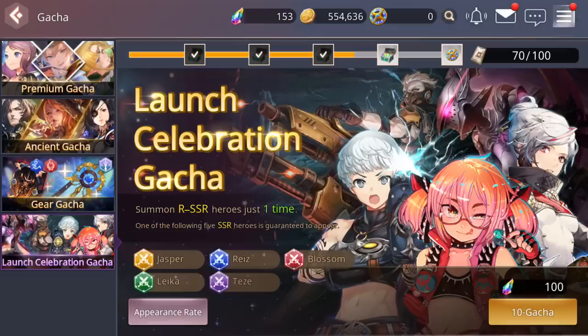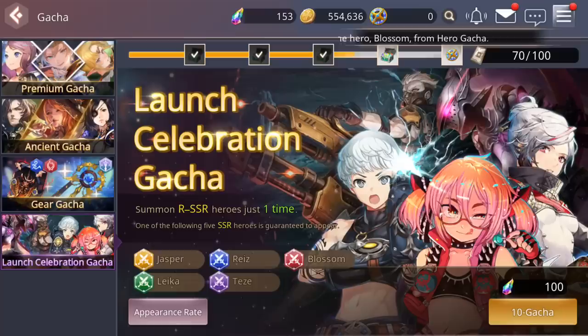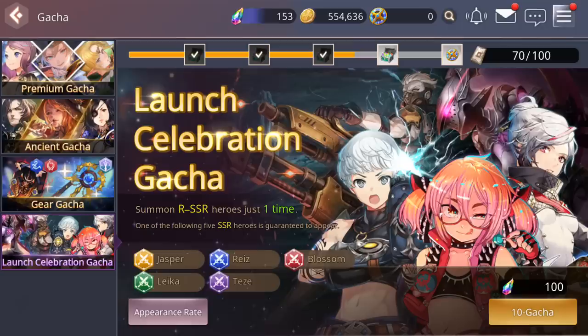Then you're going to be able to do what's called a launch celebration gacha. As you guys see here, it shows Jasper, Raze, Blossom, Laika, and Tez — but they're actually not able to be pulled in this banner normally. So that means only the first pull, you're guaranteed to get one of them. There's a summon where one of the following five SSR heroes is guaranteed to appear. It is going to cost you 300 stones, which you get just by playing the game normally.